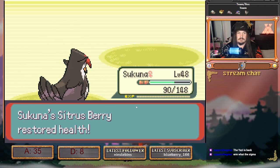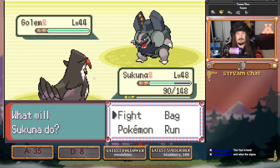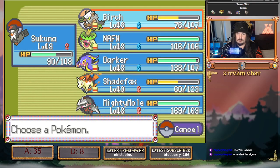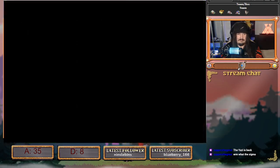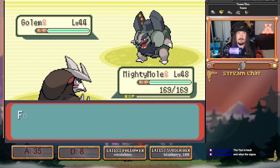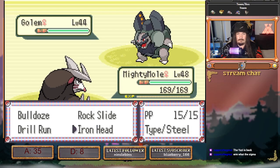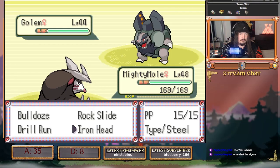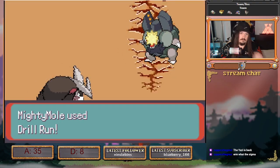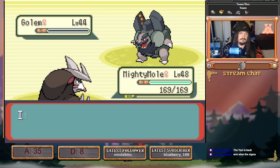This is all because this Golem in the back has Explosion, so it can't hit us with Earthquake — it's hitting us with either Wild Charge or Head Smash. We go to the mighty mole who outspeed-kills with Drill Run. The way Explosion AI works is it will only ever not explode if it's the last Pokemon. So we go Drill Run — nice.